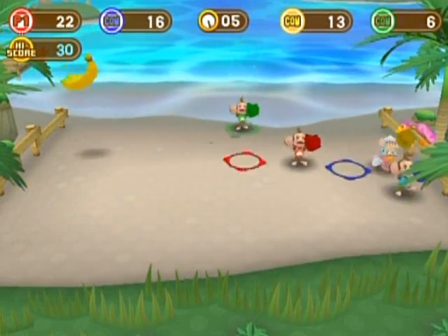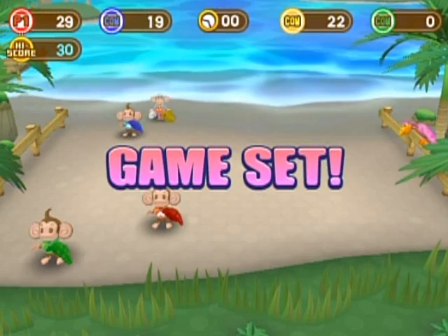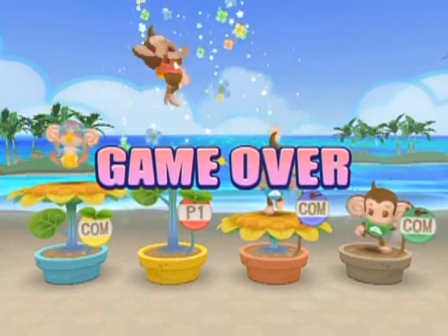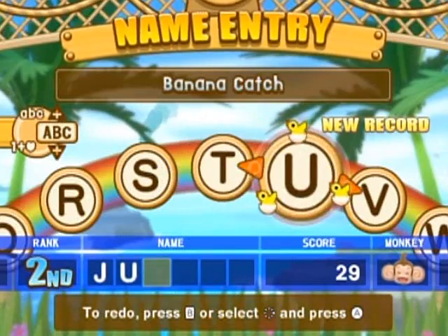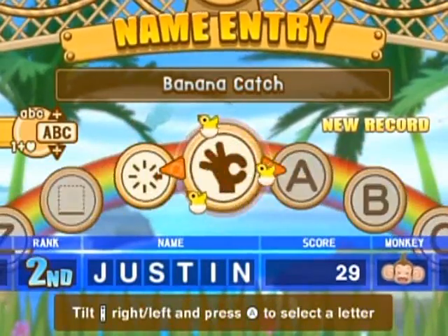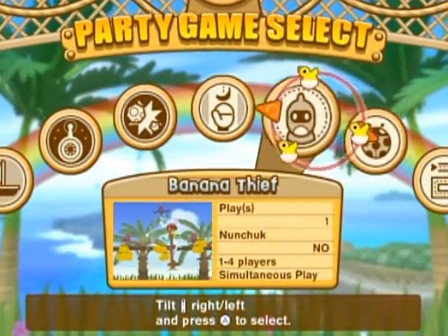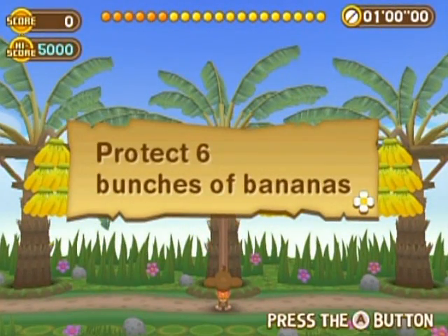Dead Space Extraction — I keep forgetting to add that 'Extraction' part. Somehow I won! I can't believe it. Perhaps the game isn't as bad at controls as I thought. I think I should only play these mini-games once — otherwise it's going to take me forever to get through all 50. Win or lose, you only have to play these once to make progress toward unlocking Baby Robo. Play your favorites on your spare time, but you can actually just play a game, quit, and it'll count as a play.